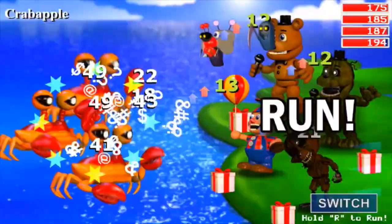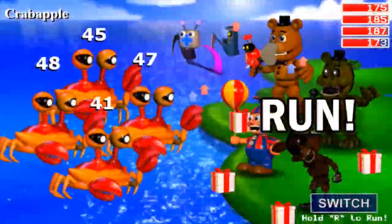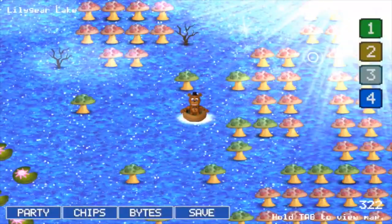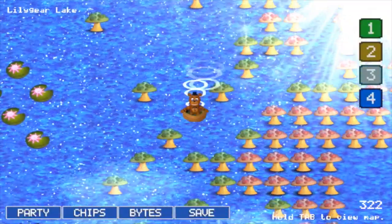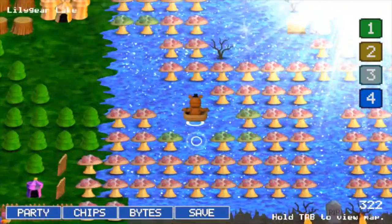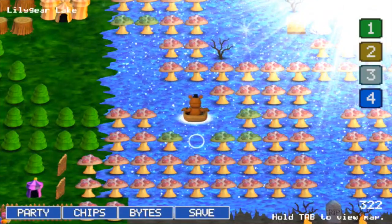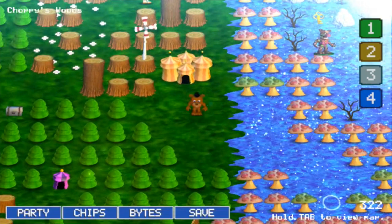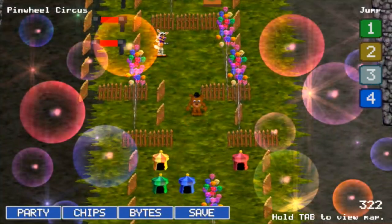I need to go up that path you saw earlier and there should be some kind of warp pad. I need to go up here and as you can see there's like a circle thing. If we go here, there's some sort of campsite thing, and it turns out I can go in here — it's Pinwheel Circus.